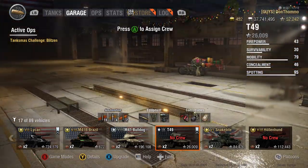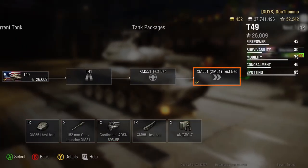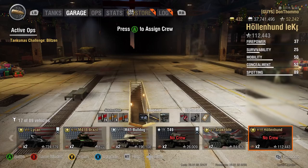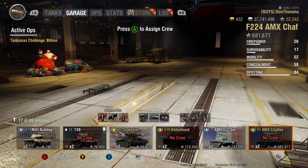Any tanks affected by package changes will get a refund on the silver cost of any packages you lose. And if you own one of the tanks that has changed tier — like the M41 Bulldog, the T49 which is now a tier 9 tank, the LTTB, the AMX 1390, etc. — if you own one of those and it's moved up a tier...